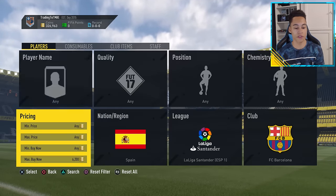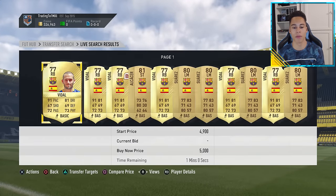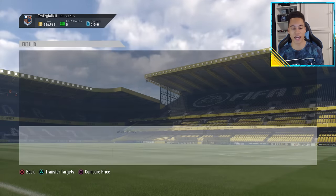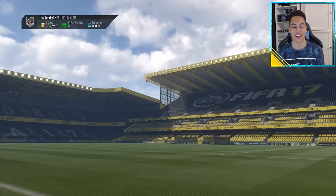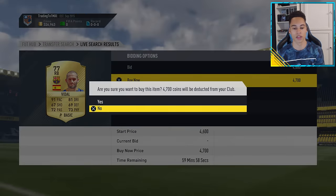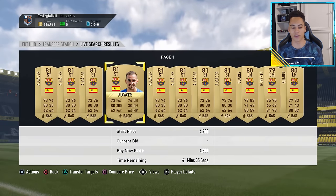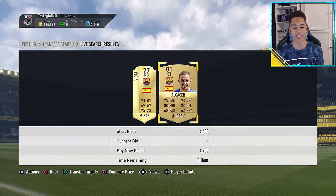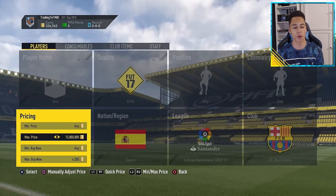For the first filter, go gold, Barcelona, Spanish, and find the minimum buy now price. I believe it's around 4.7-4.8K - here we see 4.5K, that's actually a deal; and around 4.7K. We can sell our card for 4,700 coins, and with tax at 235 coins, we want to pick up cards for about 4.3K or less to make decent profit.